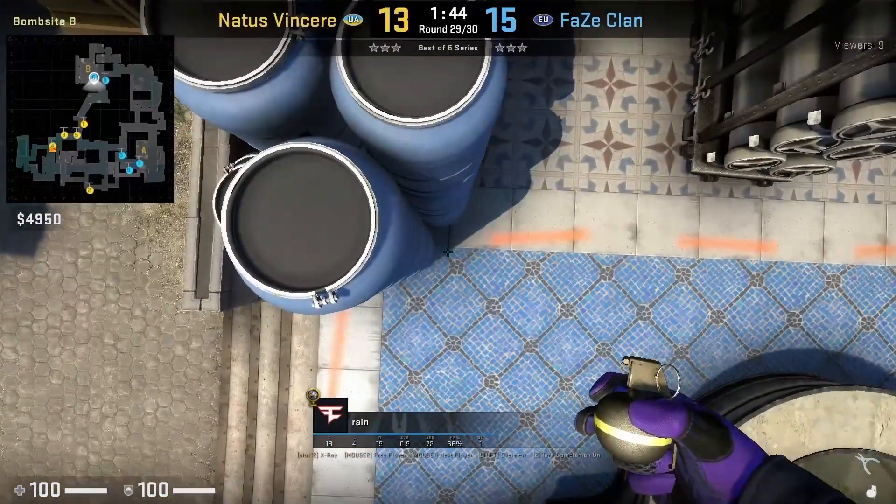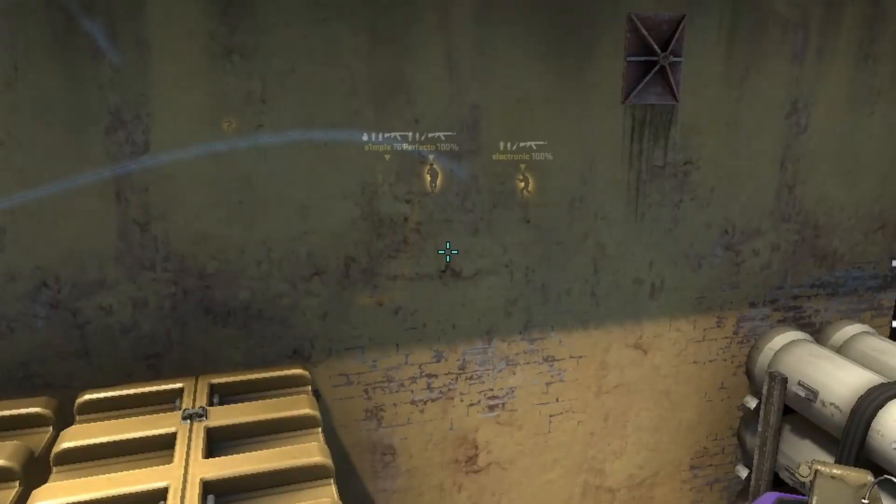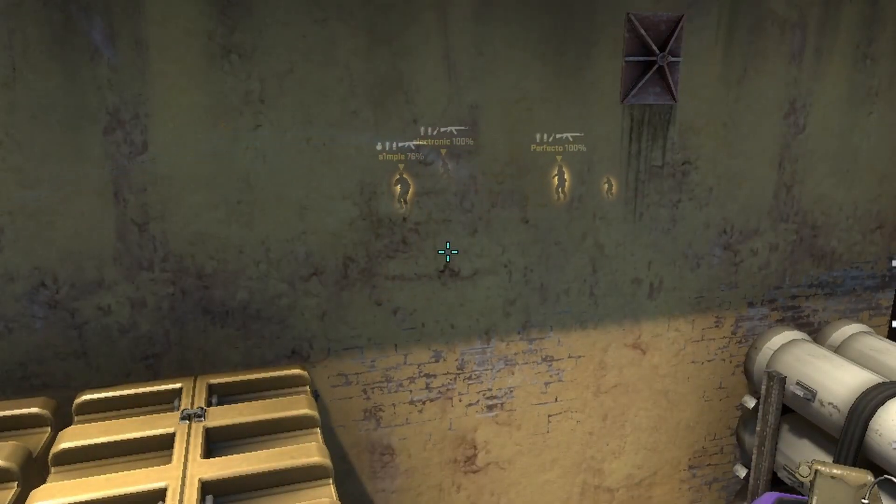Rain has a nice deep banana nade from top first oranges. He will position as shown on the shadow, stands up, aims above this mark on the wall, then jump throw.